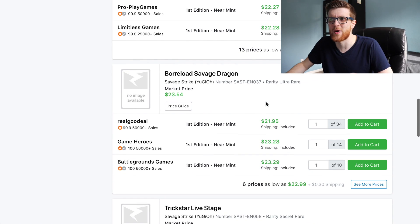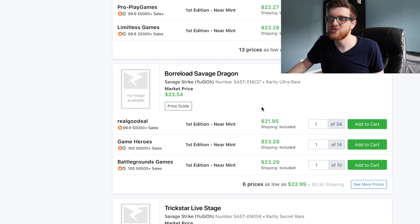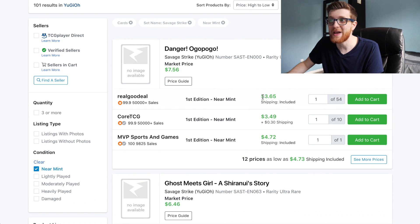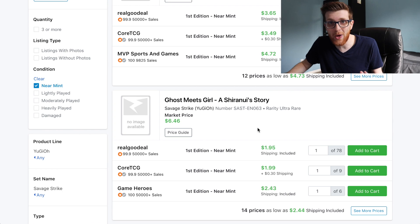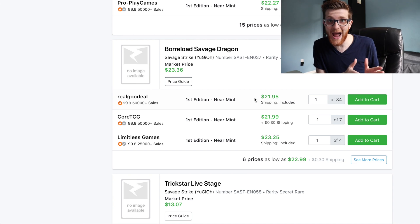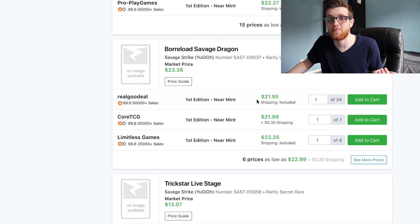Moving down to the first ultra rare, Borrelode Savage Dragon is currently sitting at $22. For an ultra rare, this is just absurd because there is no way an ultra rare is going to hold this price - ultra rares are in much more plentiful abundance compared to secret rares. Scrolling to the next page, Danger! Ogopogo is only $3.65, Ghost Meets Girl is $2. There is no way Borrelode Savage Dragon can maintain this price point. The card is incredible especially in pendulum decks, but you should not be spending $20 on it - it's probably going to settle around $10.